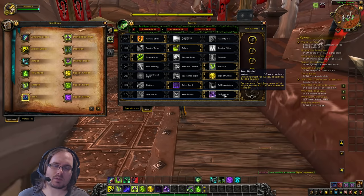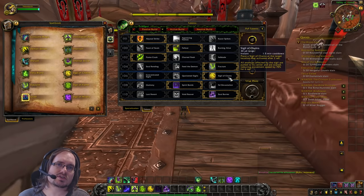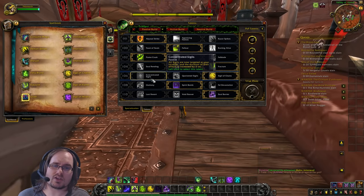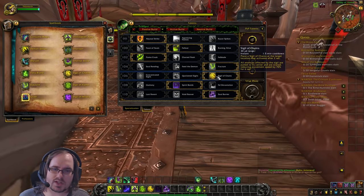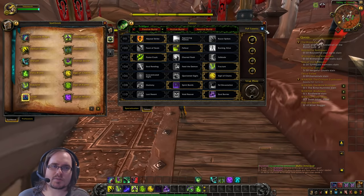So how does this new build change our rotation? We follow the same opener — Infernal Strike, Immolation Aura, Demon Spikes. Sigil of Chains is a utility tool you use when convenient; it doesn't affect your damage output or need to be built into your rotation. Soul Barrier is your 'oh crap' button that doesn't change the rotation itself. The main rotation changes come from Fracture and Spirit Bomb, so let's take a look at that.